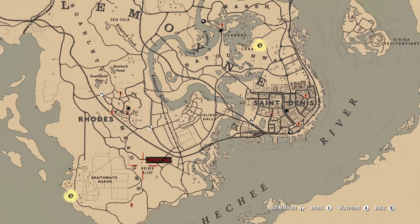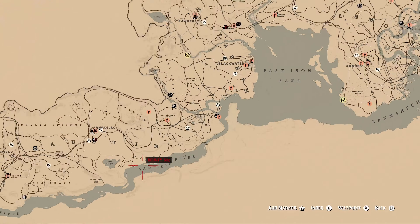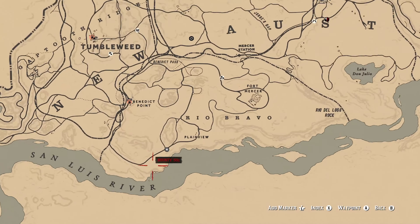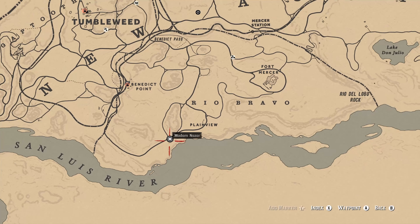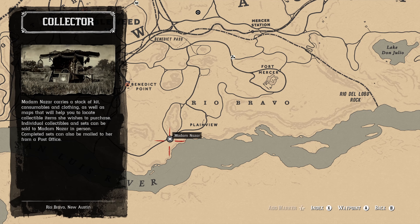Now I should show you guys where Madame Nazar is. She's going to be way out west, located south of Tumbleweed in the Plainview area. Unfortunately, the closest fast travel location is Tumbleweed. Unless you put your camp a little bit closer, you're going to have to come down to this location to visit Madame Nazar for today.